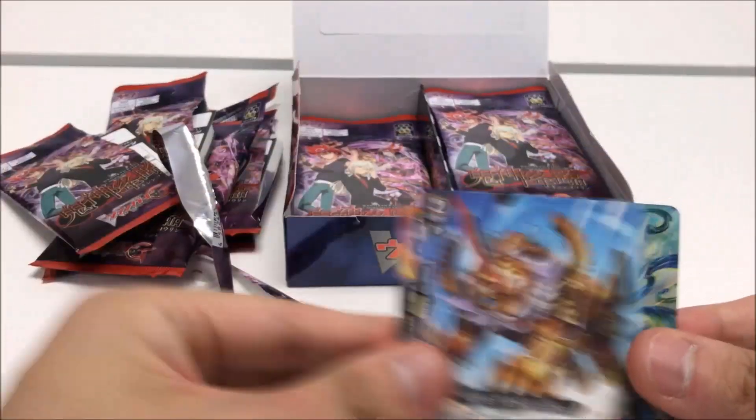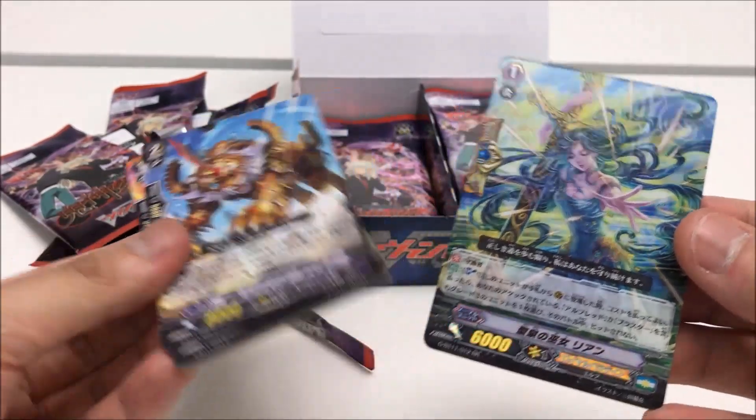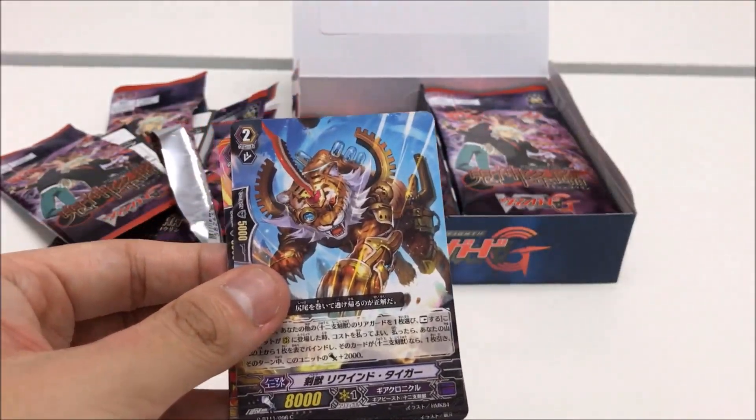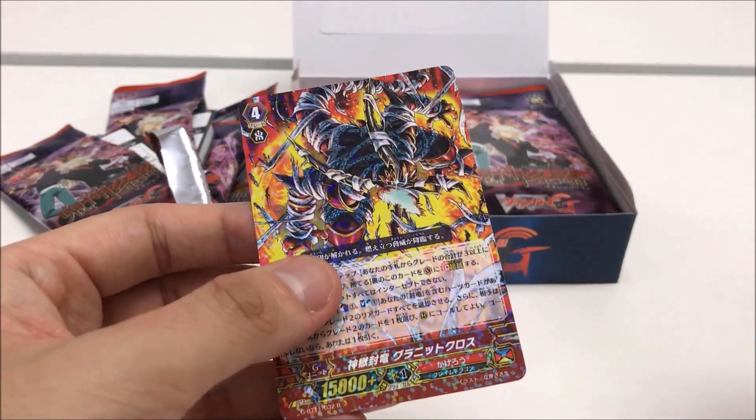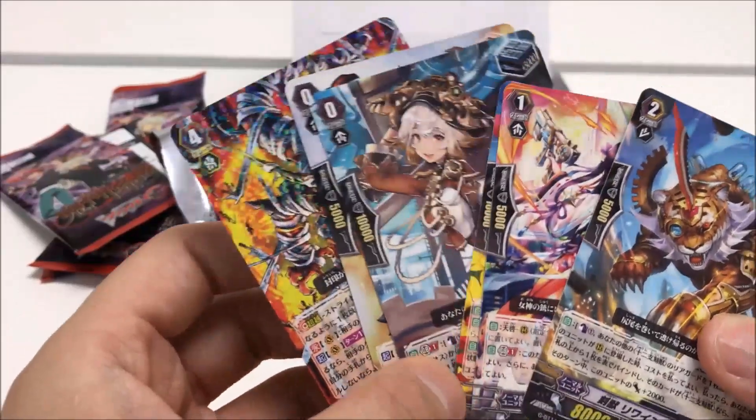It's a foil! It is Lien, the new G-Guard. No discard needed. And Green Knight Cross, the Sealed Dragon Strike — a very powerful card for Sealed Dragon fans.